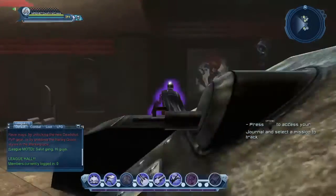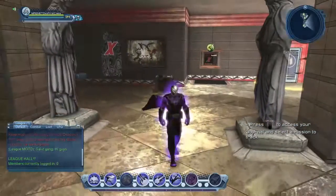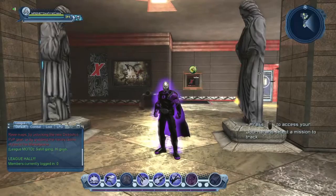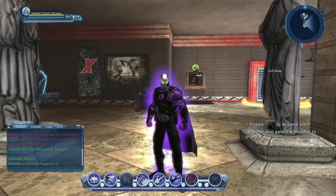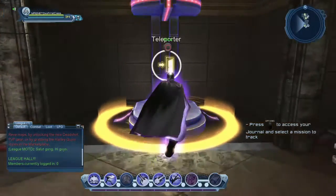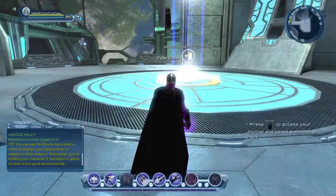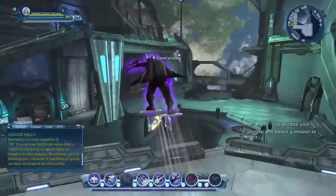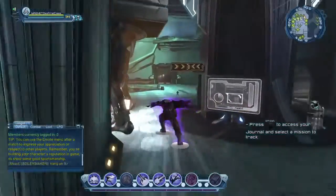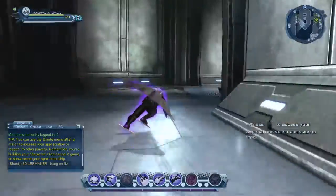Hi guys, welcome to Flash Fact. Today we're going to take a look at the PVP vendors in the Watchtower, at the hero PVP vendors. We just had a new PVP style added into the game — a style inspired by Deadshot — and a question that keeps popping up is where do you buy the PVP gear. Let's go to the Watchtower. There are PVP vendors in each wing, so let's start with the Tech Wing.